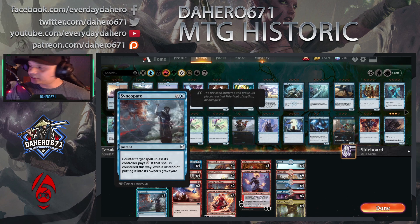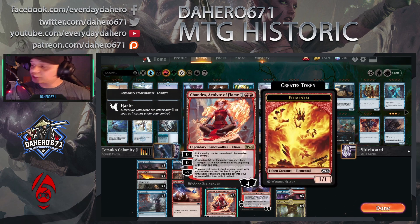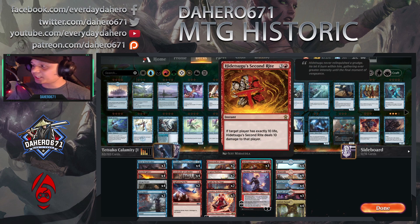We have the normal cards: Scorch Spitter, Legion War Boss, Ginger Brute, two Syncopates just to help us out, three Siren Storm Tamers, Chandra, Light Up the Stage, a couple Lightning Strikes, and last but not least we added Hidetsugu's Second Rite. The goal of this deck is to get a Calamity or Tetsuko in, deal exactly 10 damage, then cast Second Rite — if your opponent has exactly 10 life, it'll deal that damage to that player.